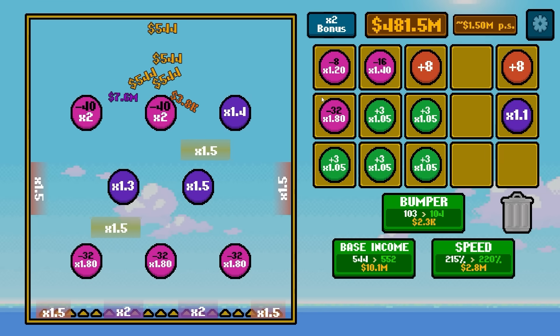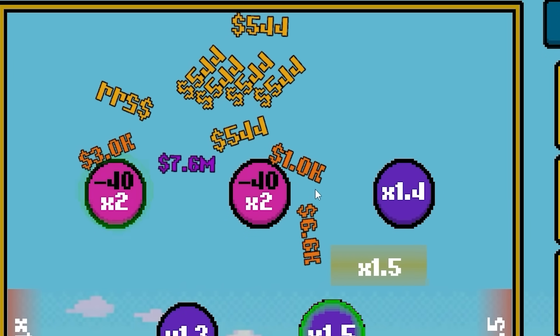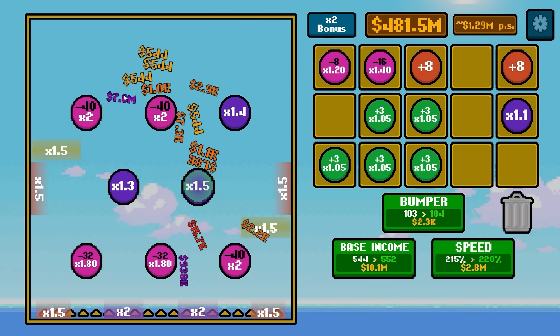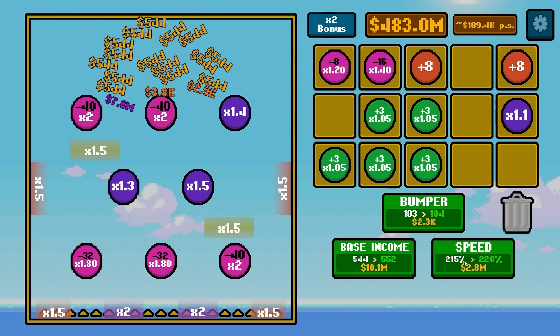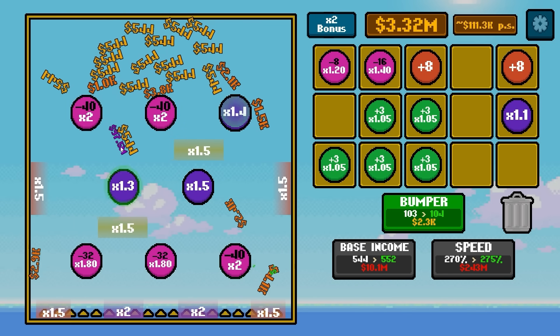Now we got two 2 times multipliers at the top, so those two can play off each other real big. Even our lower ones we're going to start getting up to 2 times multipliers. We have a jam up at the top — they're literally stuck. Oh, there they go again — they actually backlogged and got jammed up. That one's at 7.6 million already. We broke the game. We need more speed — that'll force things through. The pressure is building up, and there we go!